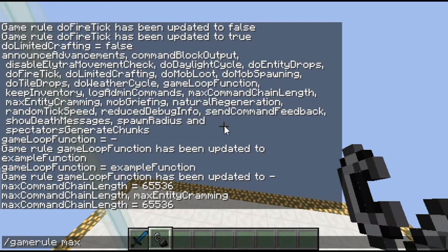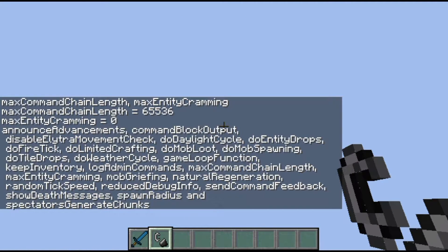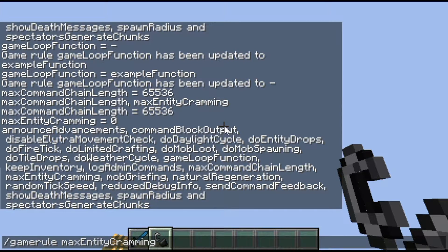maxEntityCramming was new in 1.11. By default it's set to 24, and essentially it makes it so that if you have more than that many entities in a certain area, it would automatically start doing damage to all of them until you're left with only a couple.